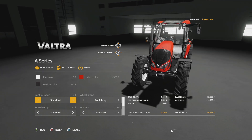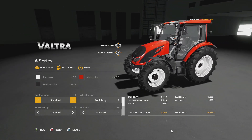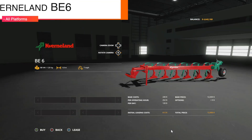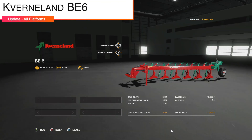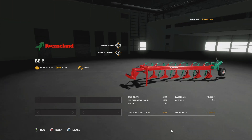Next update for all platforms is the Valtra A Series — version 1.001. They've added the new Valtra A5 and fixed the communal weight and tire configuration. Then we have an update to the Cavernland BE6 — version 1.001 — corrected the icon and improved wear and stains on the model.